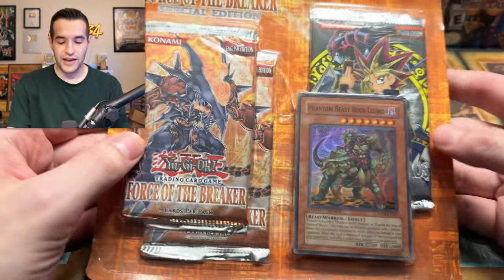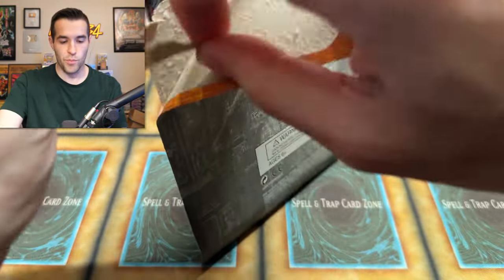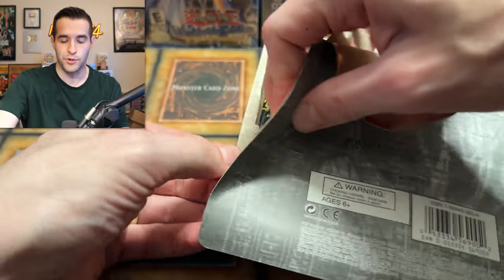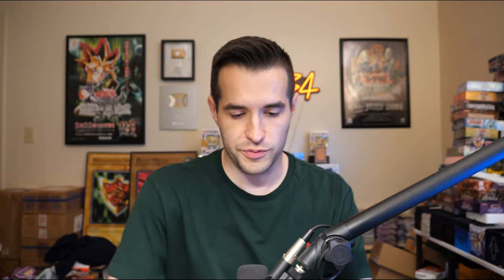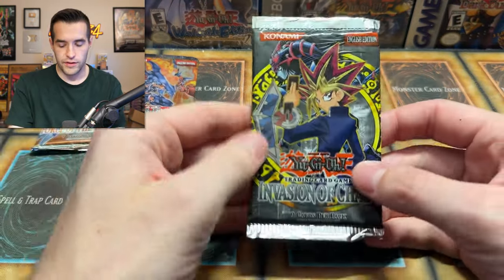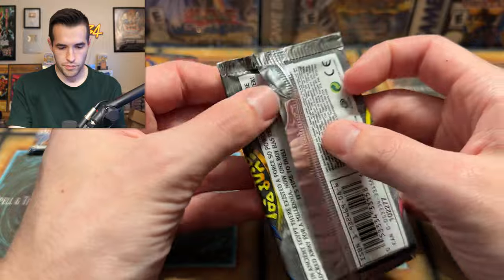If you haven't had enough, how about one more try at Force of the Breaker and Invasion of Chaos? This is the last one I can see. There's more stuff — a lot more stuff that I can't see. We are legitimately not close to being done with this video, so hopefully you've enjoyed your popcorn. These are just painful to open. There's a playset of Phantom Rock Lizard instead of the Winged Rhino — so yeah, I bet one of these was a Euro edition.